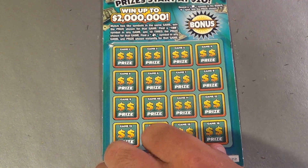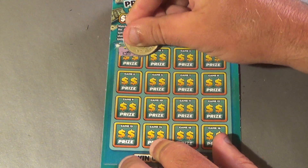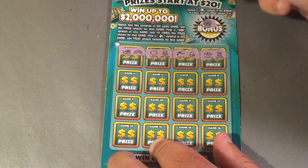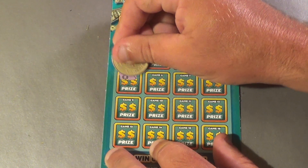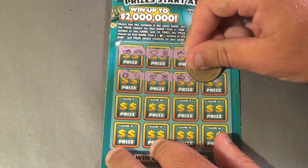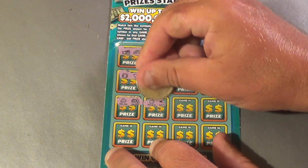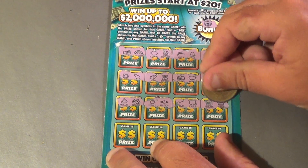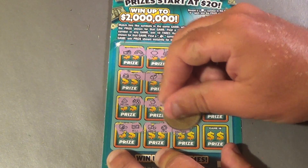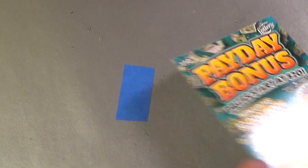Third and final Payday Bonus ticket. We have the orange in the bonus area. Symbols: Wallet, Rainbow, Lemon, Anchor, Pickaxe, Bell, Candy, Cashier, Horseshoe, Pear, Gold Bar, Cherry, Coins, Piggy Bank, Avocado, Moon, Melon, Grapes, Pot of Gold, Watch, Shovel, Cart, Register, Crown, Vault, Bill, Armor Car, Gem, Balloons, Apple, Heart, Banana. No matches there.